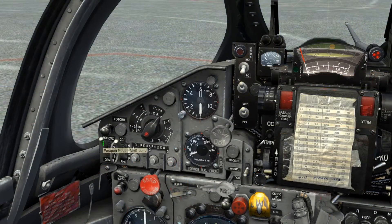When conducting ground attack in the MiG-21, the master mode switch has to be set from air-to-air to air-to-ground in the downwards position.